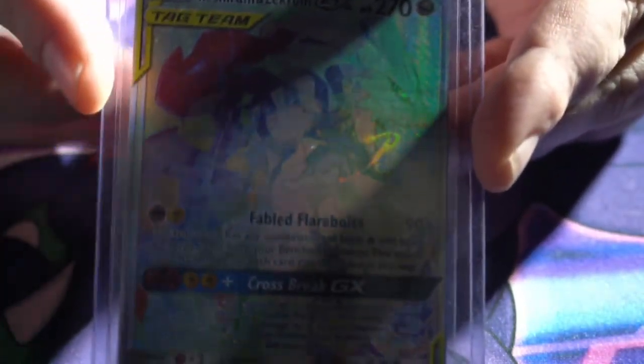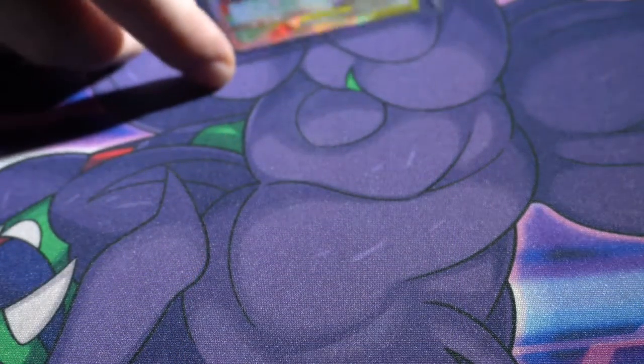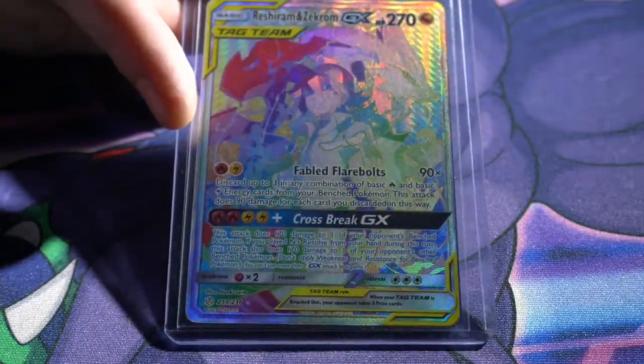Just kidding, it's not an Aerodactyl — it is a Rainbow Reshiram and Zekrom. This was a pretty big pull; I only opened a couple packs to grab this one. As far as I can tell, the centering is pretty good on it, and it's got a very shiny appearance.